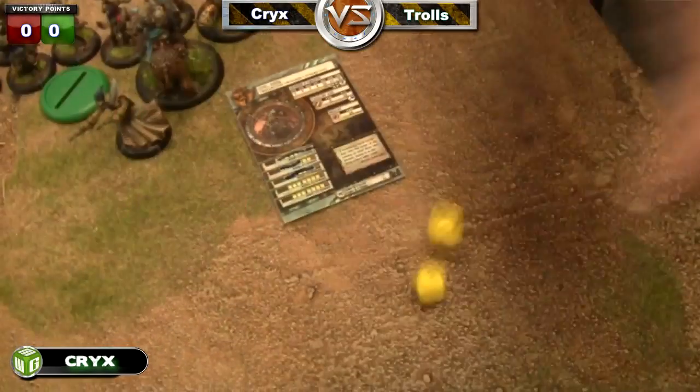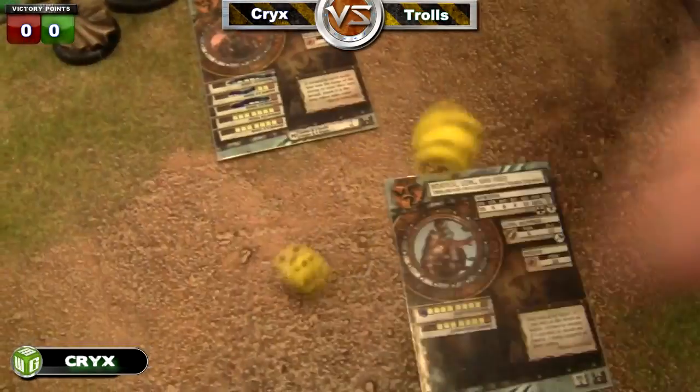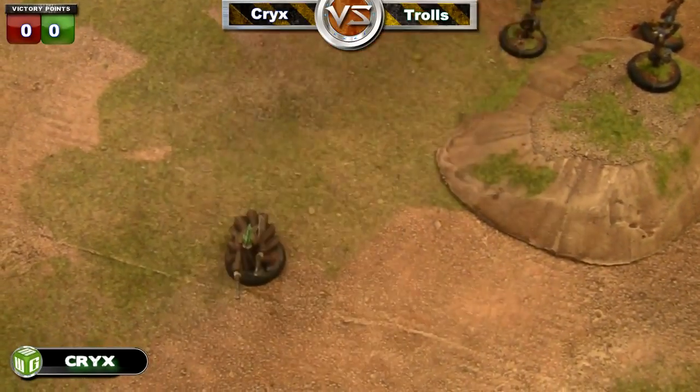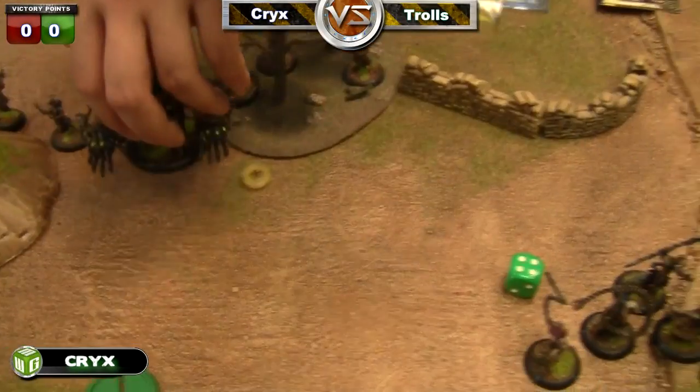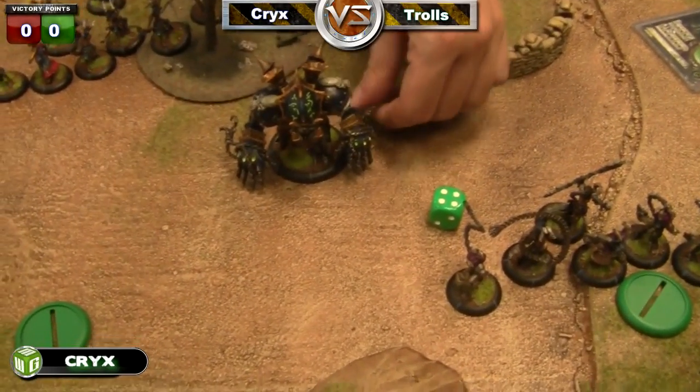My little ghost moves back and does one point of damage, then misses with his second attack. I was really hoping to hit him twice so that he couldn't come after me next turn, but I missed.